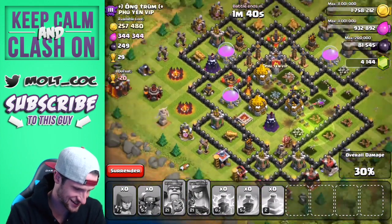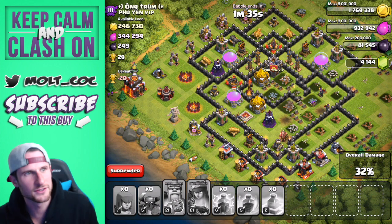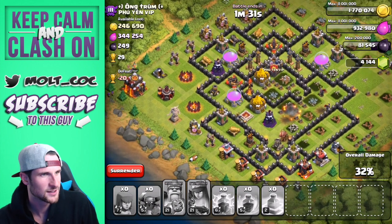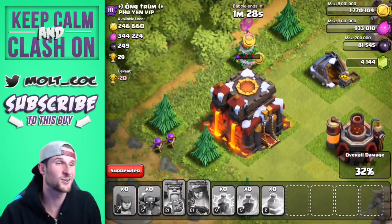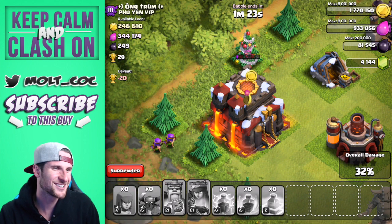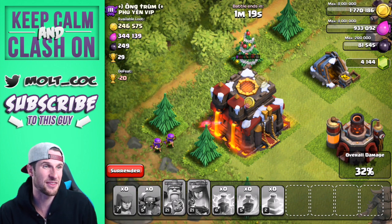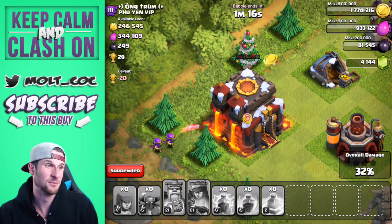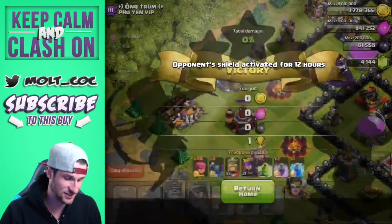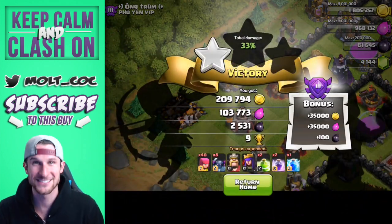Look, we've got some archers taking out the rest of that gold for us, and we're going to take out the town hall! Those clan castle troops were almost the death of us — that was ridiculous. There's a Christmas tree over there. I didn't even see how much dark elixir was available but I think we got over 2,000. They're going to head in — I'm just going to end the battle because I want to see what we got. Nice, look at that!